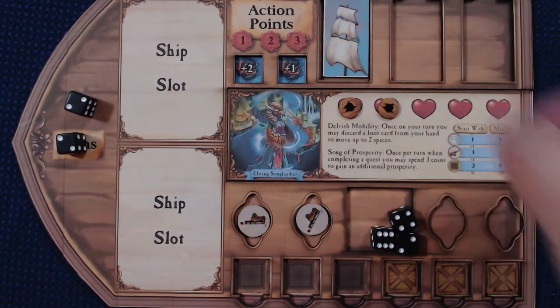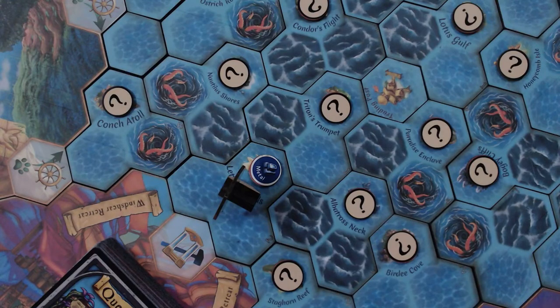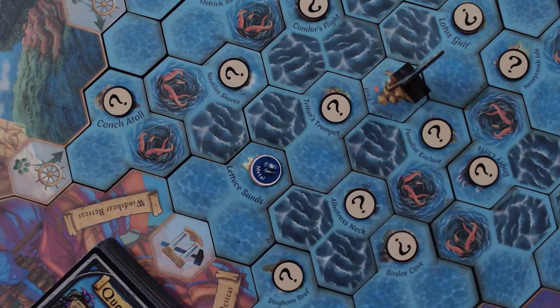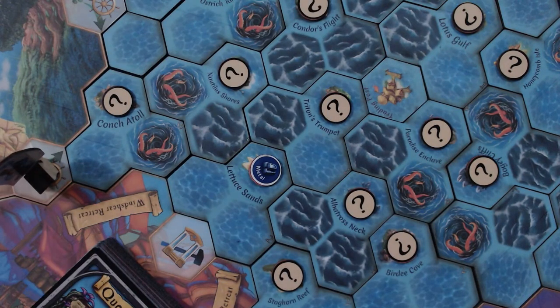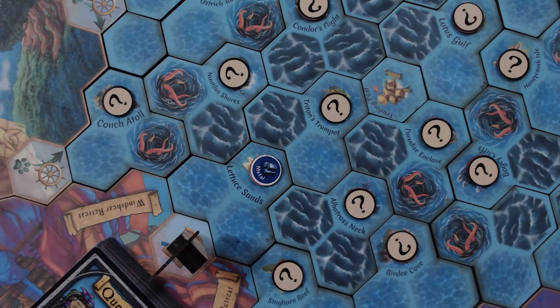Damage is recorded on the captain's insert by placing a damage token over an available heart space. Play continues with players moving around the board, collecting resources, and attempting to collect victory points via quest cards, map clues, and other items. Once a player reaches a predetermined victory point total based on the scenario being played, all other players have one final turn to attempt to collect points. Whoever ends with the most points wins the game.